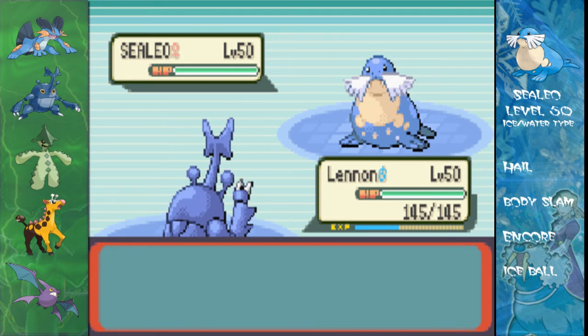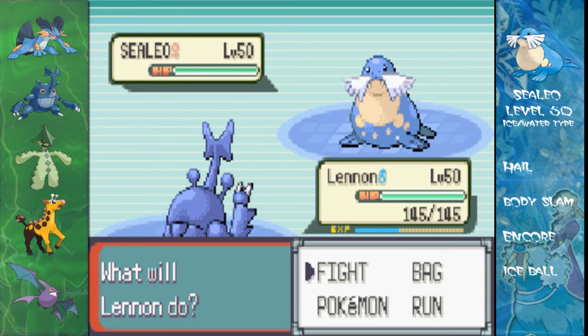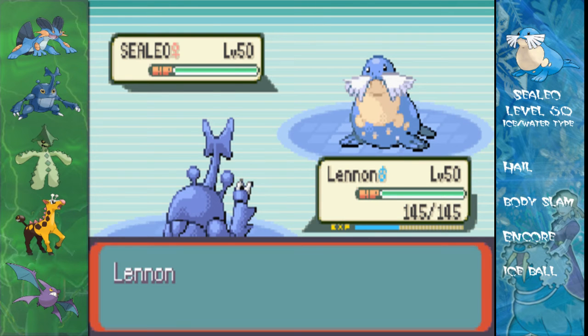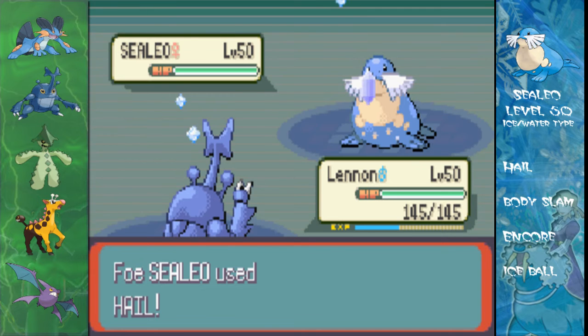She's got two Sealeos. Here's her first one — Sealeo level 50, ice-water type with Hail, Body Slam, Encore, and Ice Ball. I'm using this one to bulk up because, like I said, I want to sweep. So yes, it's not really much to discuss here.